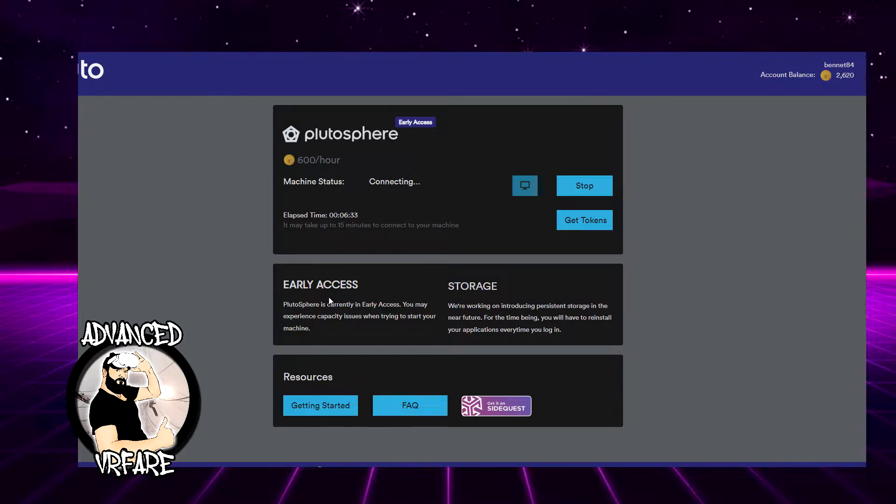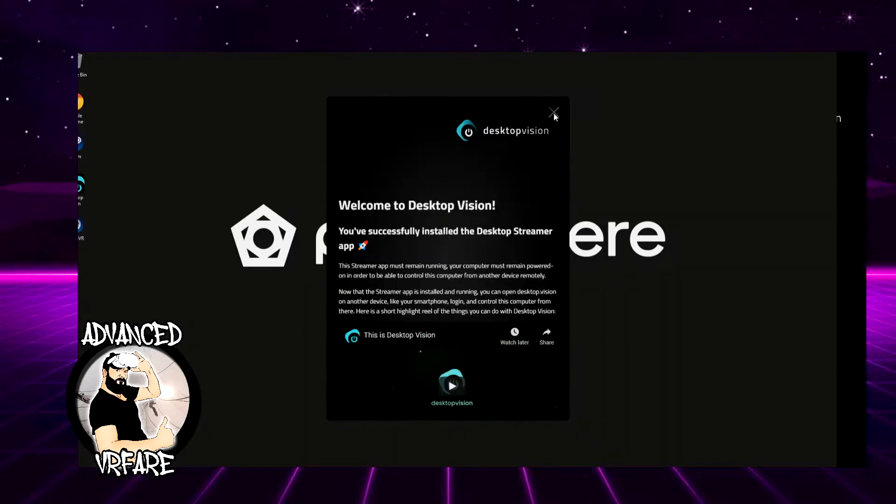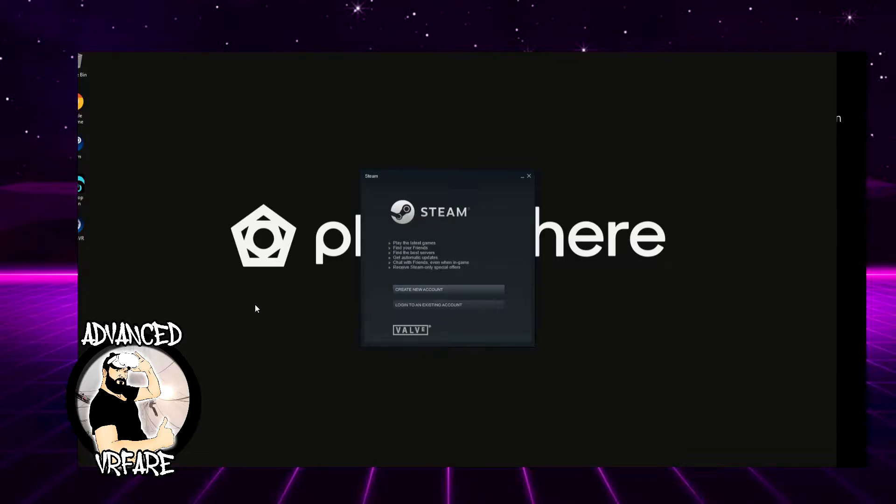Remove your headset, and as you can see, even after doing all these steps, the connection to the server has not been established yet. It's not clear if this is related to Plutosphere being in early access — maybe there's a queue — or if these are simply the times required to connect. It required almost nine minutes to connect to the server. Once connected, the button becomes clickable, so just click it and you'll be redirected inside the Plutosphere panel.